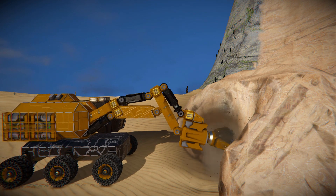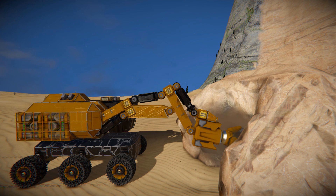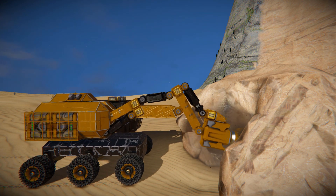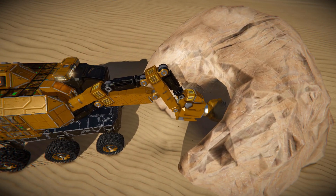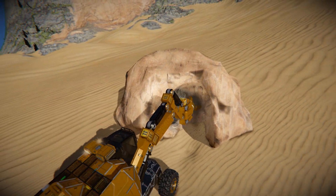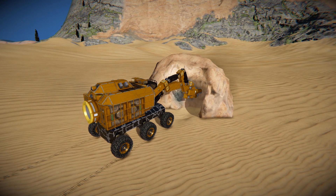We can undo the parking brake and move forwards a little to keep going — looks like we've got some silver inside here. Continuing to move it forwards from the top view, and once we're done we press number five to stop the drill and reverse all the way back.